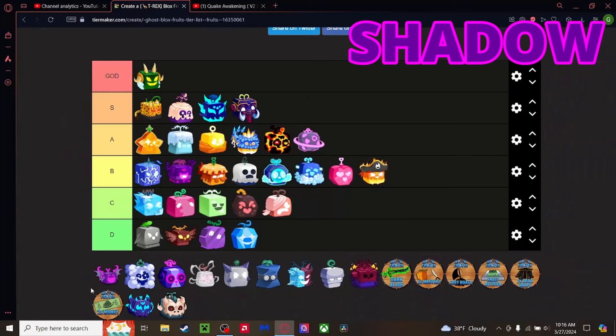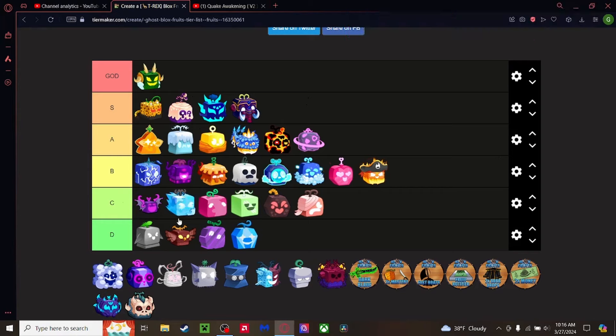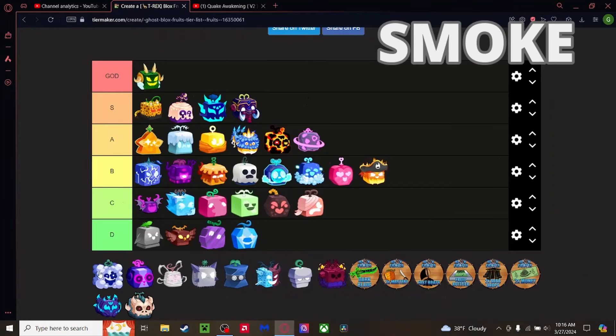Shadow fruit — it sucks. Actually it's not that bad, but it's probably one of the worst legendaries. The flight sucks, the moves suck — well they do pretty good damage but the range is terrible. Even with good Haki and Observation you just wouldn't want to use Shadow. It's probably the only legendary going into C tier — top of C tier.